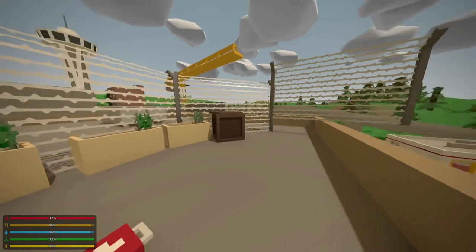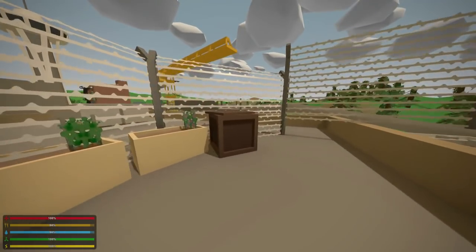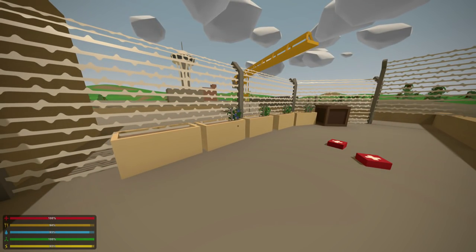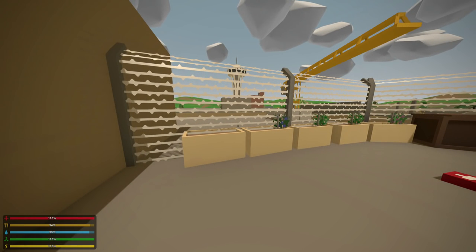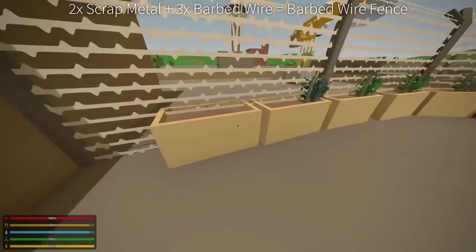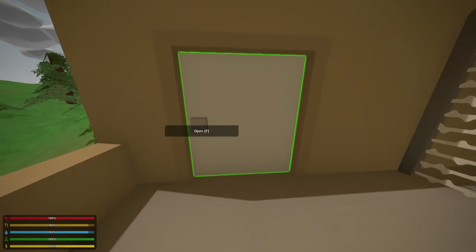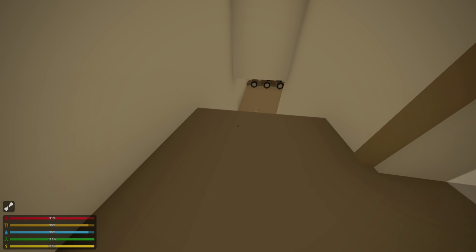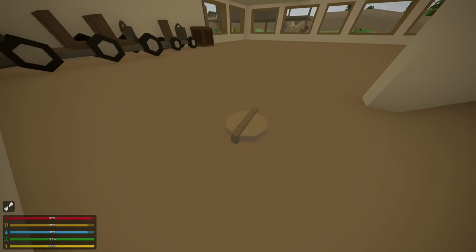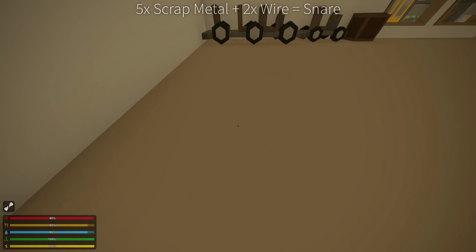Also, we now have barbed wire fences. I really missed these from Unturned 2.0 — they were relatively easy to make, covered so much area, and made your base look super cool. They were my favorite thing in Unturned 2.0 to add to bases, and now we have them in Unturned 3.0. I'll put the crafting recipe on the screen now. Basically you can put them down and they're giant fences that will kill or really hurt anything that touches them. We also have snares, which when stepped on by a player instantly break their legs and do seven damage, and if triggered by a zombie, I believe it will instantly kill them. You can disarm a snare by punching it, the same way you can with landmines or claymores.